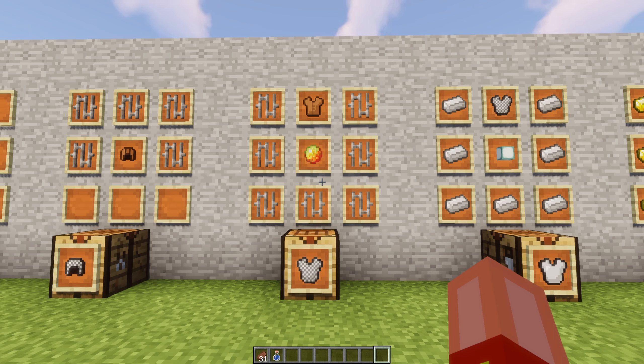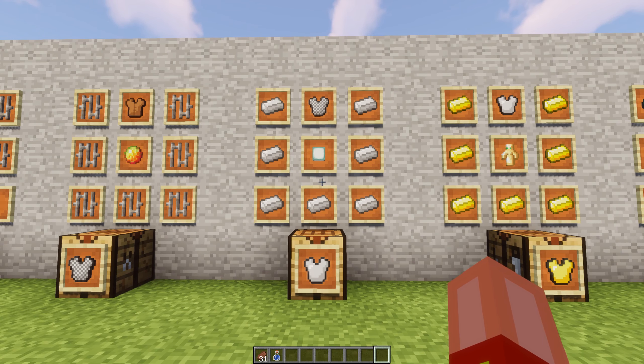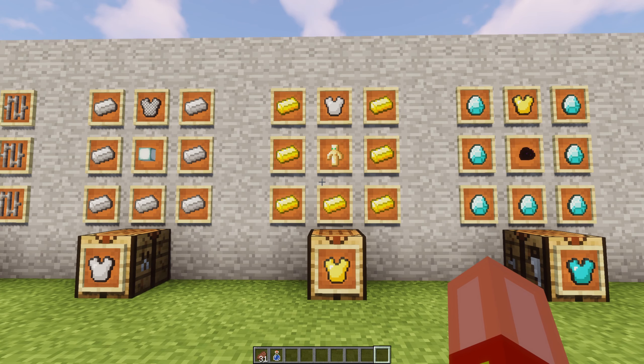Chainmail requires magma cream, meaning you need to construct a nether portal using buckets or acquire a diamond pickaxe. To progress to an iron chestplate, you need to venture into the depths of the ocean to slay guardians and craft a sea lantern. To create a golden chestplate, you need to get a Totem of Undying. While it's possible to fight the Ender Dragon, you're probably going to end up exploring a Woodland Mansion for this quest.